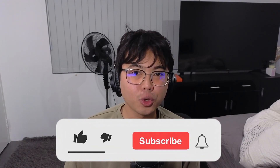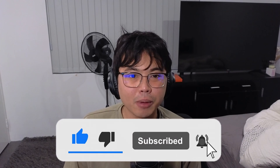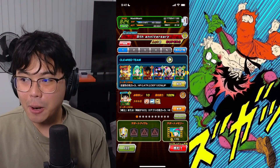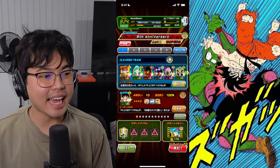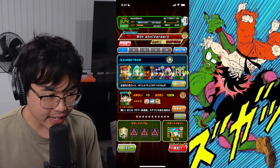So I'm going to show you guys the team that I used in order to beat this, and of course I'll show you guys the run. Hopefully you guys enjoy today's video. Let me show you the team really quickly. We're using the Earth Red Fighters as our team, with the 23rd World Tournament Goku as our friend leader.